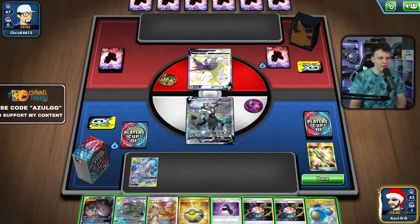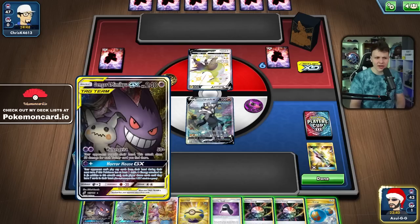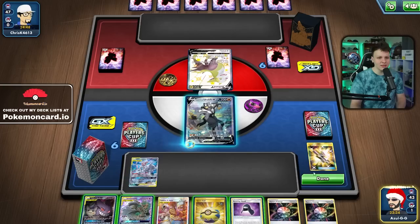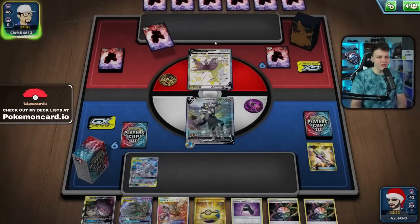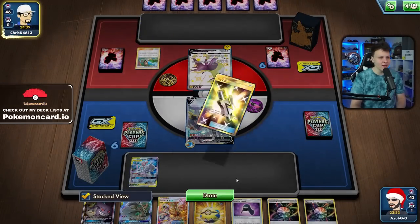I want to get Gengar and Mimikyu in play to discard one of these guys — probably Gengar and Mimikyu — so we have easier access to the House in the following turns. But this is going to be harder to find if they stamp us because we have a pretty big hand. I'll go with this and just pass. We can go with 100 Furious Blows on the next turn.